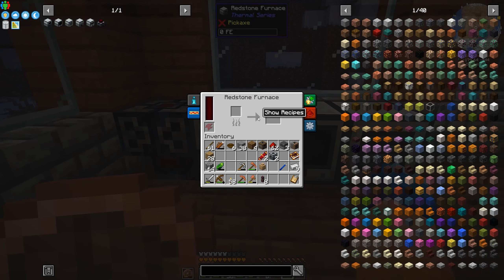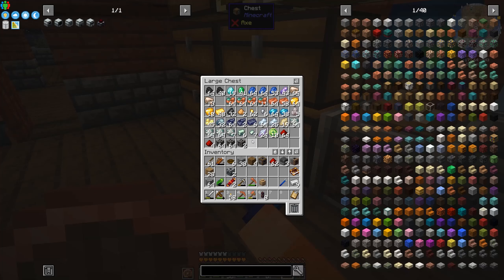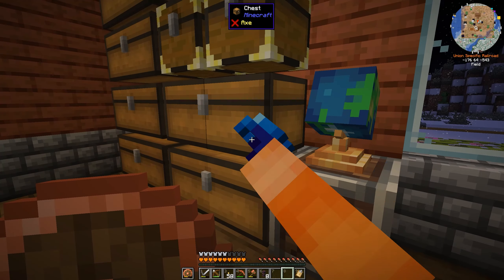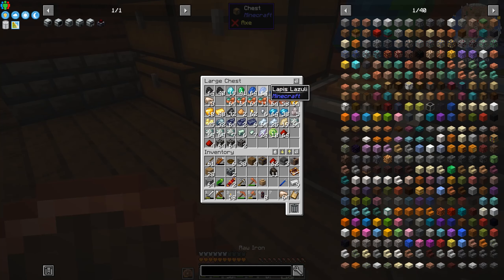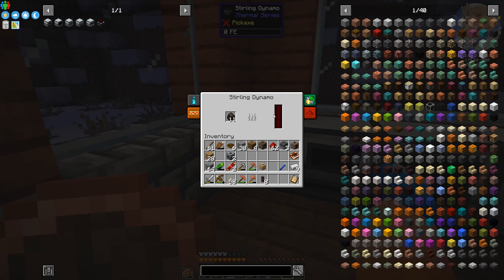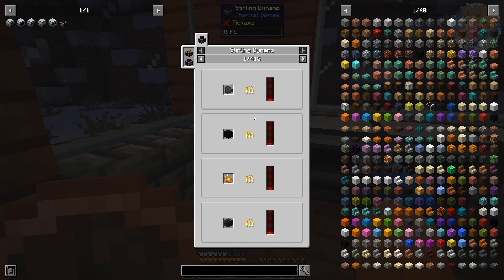Look at that — really easy to set everything up when you pre-craft all the things you need. I'm going to chuck some charcoal into the Sterling generator and start pulverizing some iron. Can the Sterling generator take other types of wood products? Yes, if I had a wood farm I could power it.